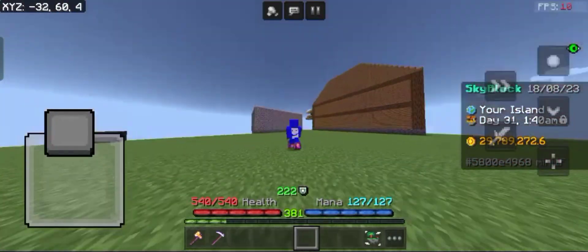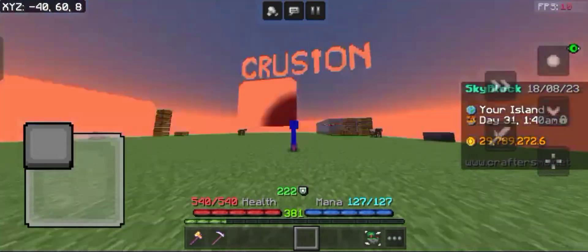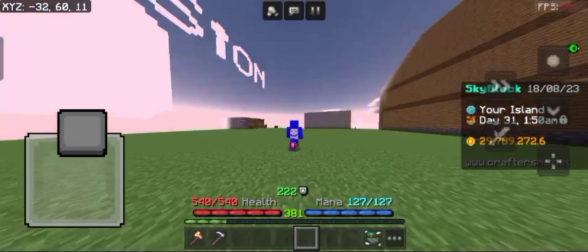If you don't know what that update is, it's the update where they added the replenish enchantment, personal compactors and deleters.